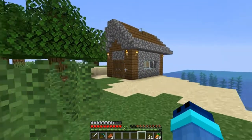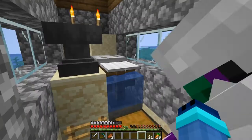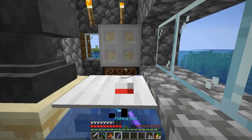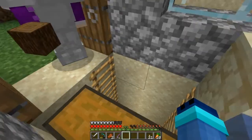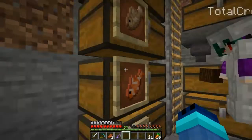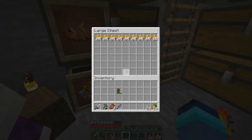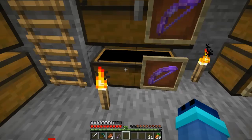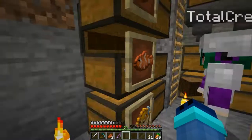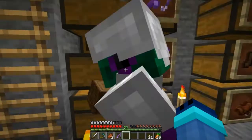Yeah, this over here is my AFK fish farm. I got this from a YouTube video. Basically what you do is you stand here, hold right click, and you fish - it's an easy AFK fish farm. If you come all the way down to the bottom down the ladders, you can see I even labeled the chests - how many fish we have and all different types of things. We have a bunch of bones now.